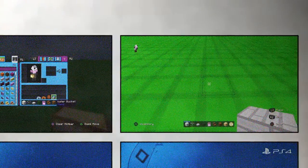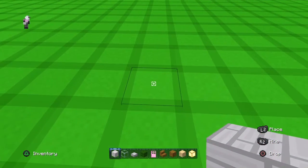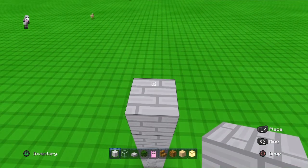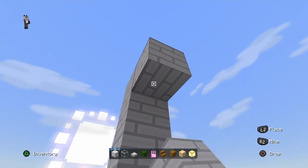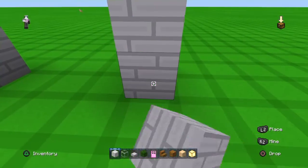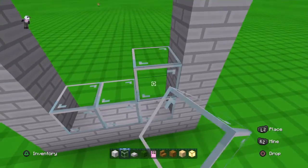Start with white concrete and count one, two, three, four, five, six, and seven. Then count one, two, three, four, and go all the way to the bottom just like that. Then place the glass to fill in the wall.